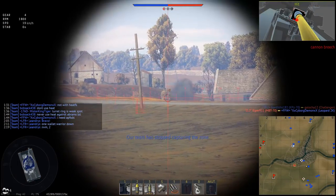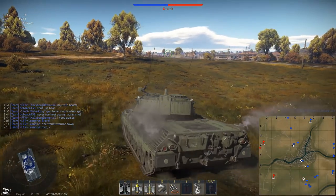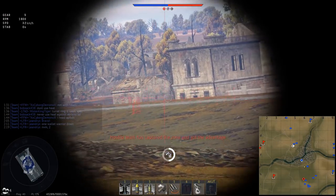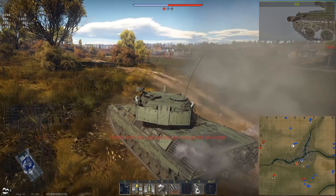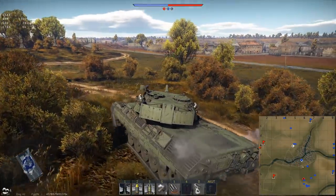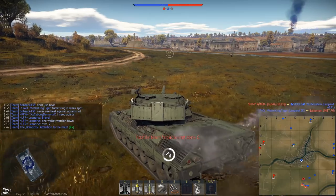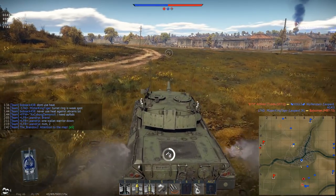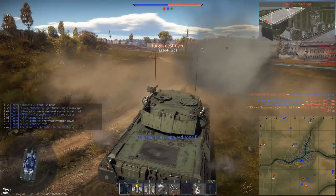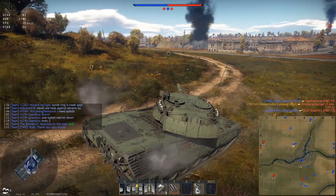Nice shot here on the T-64A. I think it's a very powerful gun with the right ammunition — that was an insane clutch shot tracking the T-64A. His gun is out and his track is out, and he's stalled with the momentum behind this wall, so we engage him and one-shot him through the upper frontal plate. That is highly interesting.